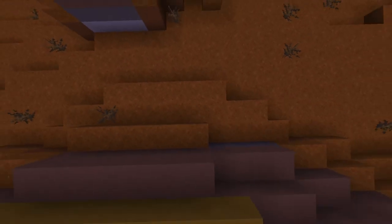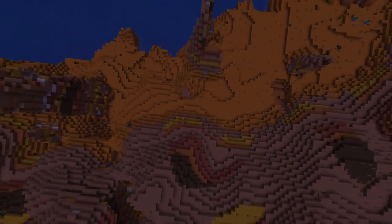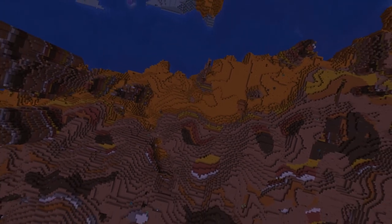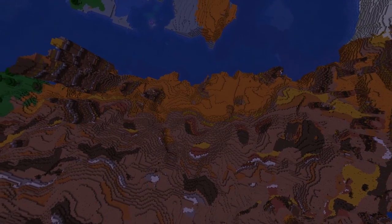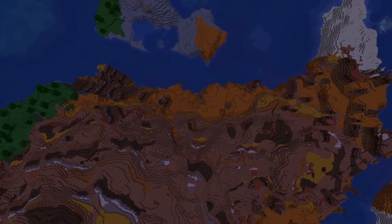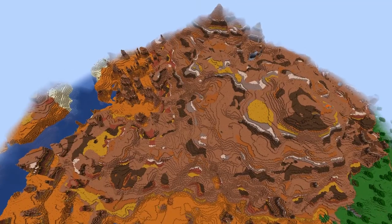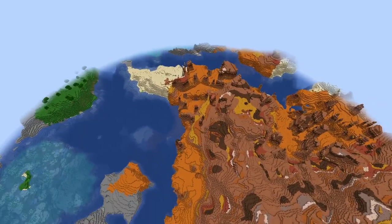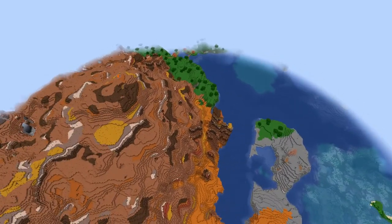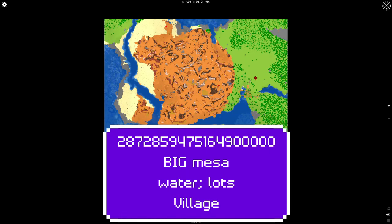Mesa — or badlands or whatever it's called. So that means there's a mineshaft near — good. There's a hint of a forest biome, plains biome, I see a little bit of desert top right. That's an island though that I don't want. There's a lot of mesa/badlands and a village — village is good. But that's a big biome. This is not gonna be it guys — good seed but not for me.